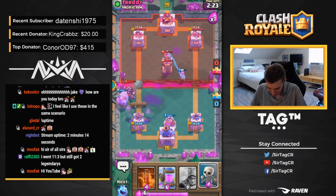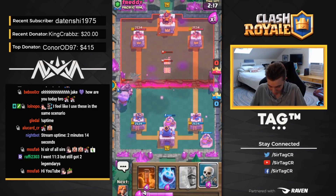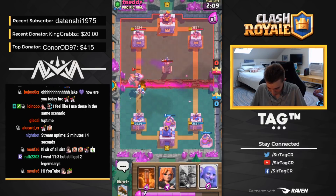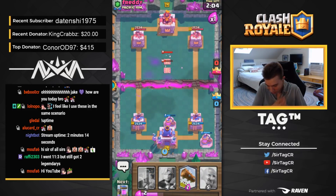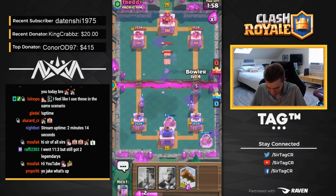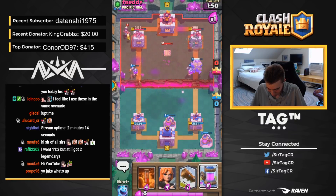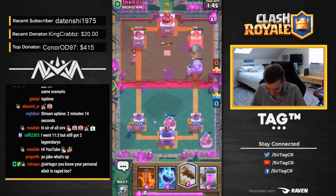Unfortunately, spells cannot get Raged up. That's one thing you just wish would happen, but it isn't a reality. Bowler is balling. We're going to be dropping Ice Spirit. We'll drop Skeletons in case he zaps. I probably should have dropped Skeletons first, then Ice Spirit, because if he did get that on top of the tower, we would have been able to redirect it. We're going to go in for three Musketeers. He's just going in for a Trump Wall of Tesla. Can you get this out of my face? It's a little bit of a disgrace. The Bowler is rolling a strike right down the middle of the map. We are going to get so much tower damage in the right-hand lane. It looks like we're just going to take it outright.